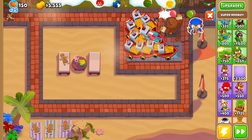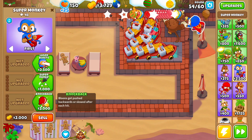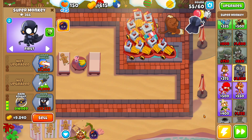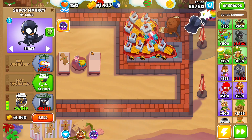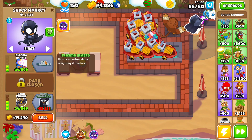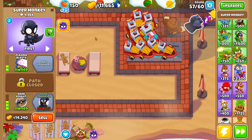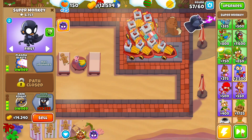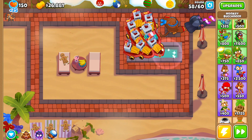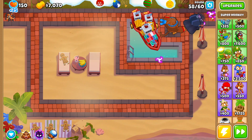Now that we have our Trade Empire, let's buy our Super Monkey, place it right here, and start upgrading it up to Dark Knight. To upgrade to the Dark Champion we're going to need $55,000. Actually, the Dark Champion is much cheaper than the Apache Prime. Round 58, let's sell all our Favorable Trades — actually we just need to sell a few of them — and there's our Dark Champion. Perfect.